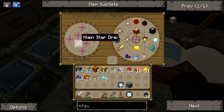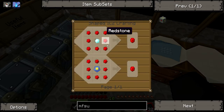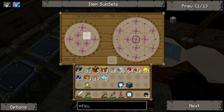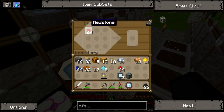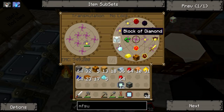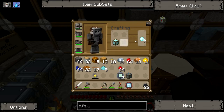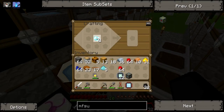It works. We need six diamonds around redstone, so we might need a stack of redstone. We also need diamonds obviously. If we just get a block of diamond, that should give us nine. We only need six.